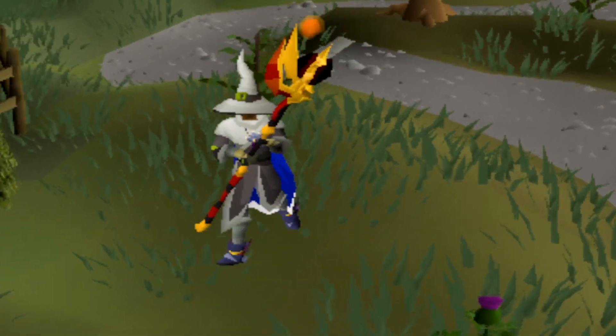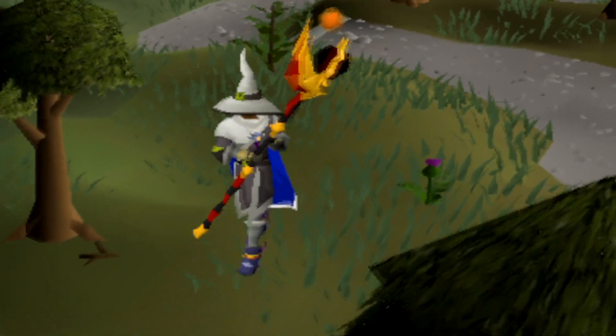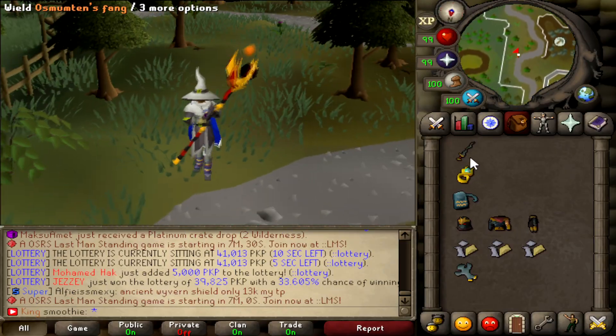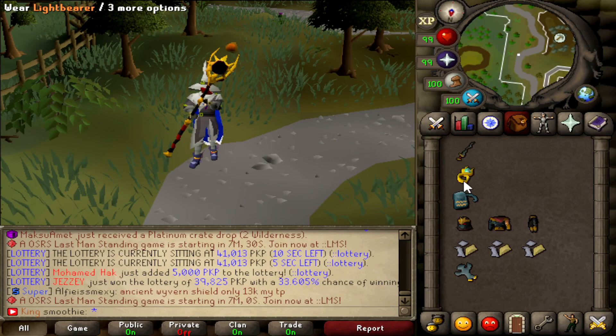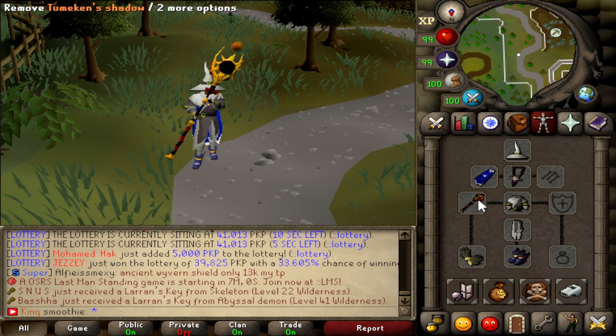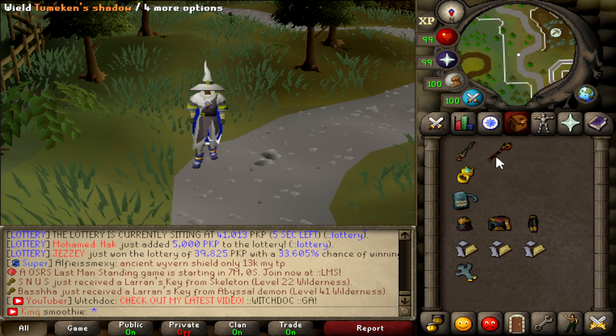Another sick update has been made in RawPKs — the Soul Raid 3 items have been added. Just take a look at my inventory: we got the Osmumten's Fang, the Light Bearer, Divine Rune Pouch, the Masori Gear, Armadylian Plates, and the Elidinis Ward. But guys, the big item is this one in RawPKs — the Tumeken's Shadow.